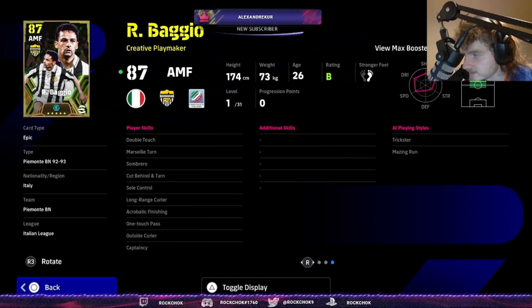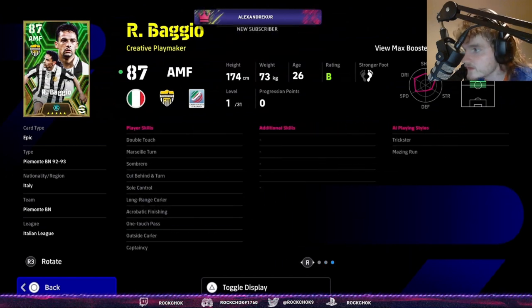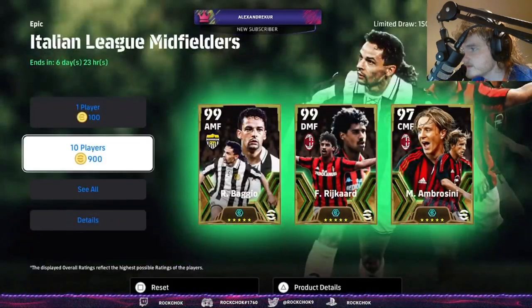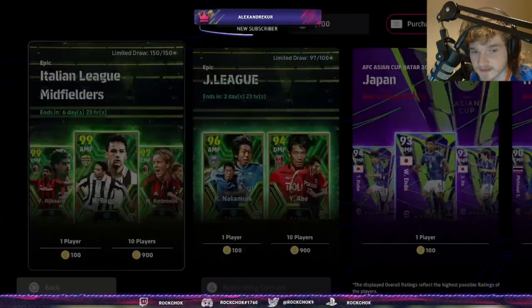I'm surprised none of them have true passing. He probably needs flip flap so you can get a level three double touch, maybe long range shooting, weighted pass, and scissors faint. He does look very good — unwavering form, he should have very high weak foot. I think only high. All right, let's spin — I've got 6,700 coins if I don't get them.